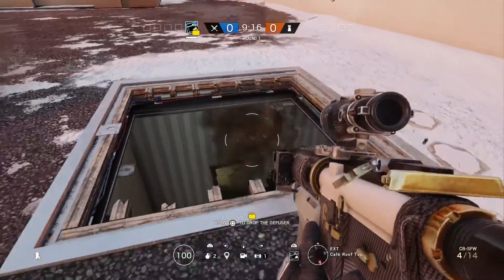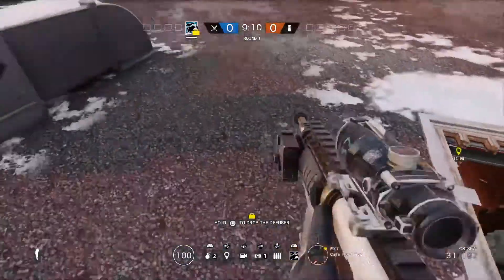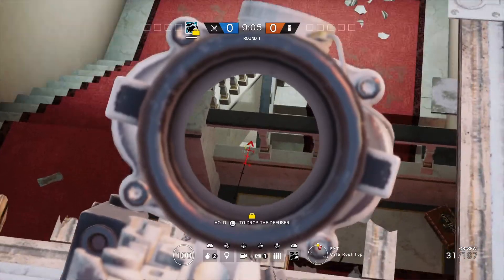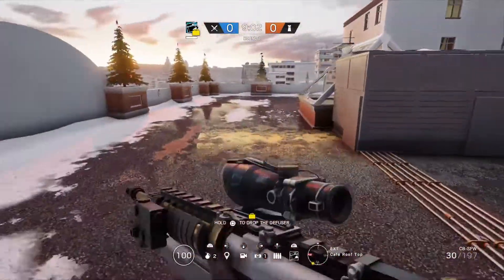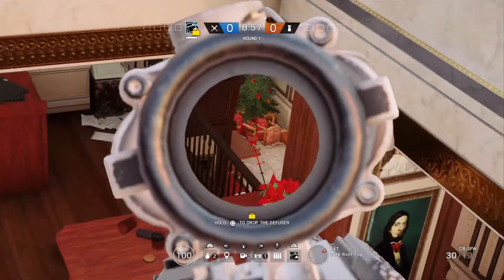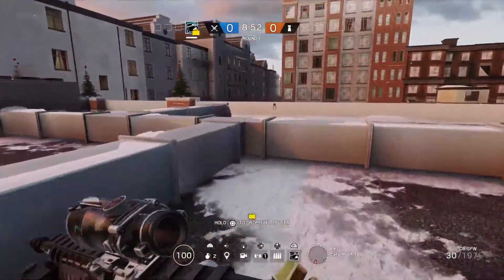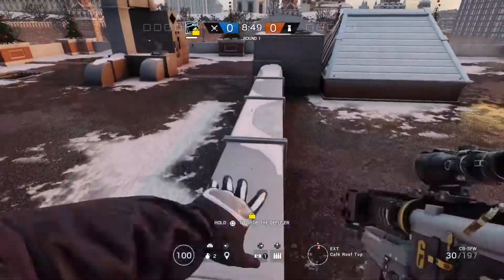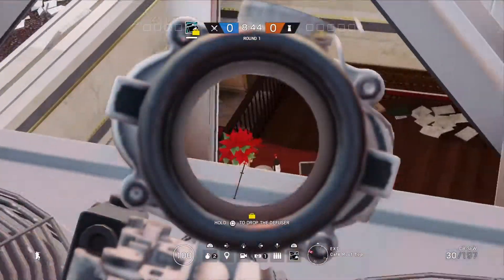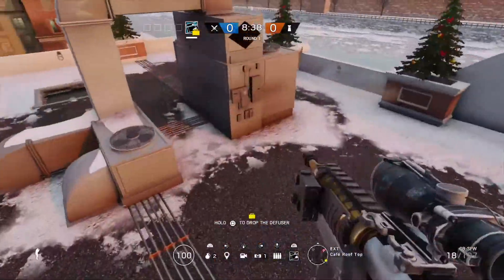I like to blow up this hatch because sometimes there's someone hiding right there and you can shoot them, then obviously look down the hatch to the bottom of the stairs. At the skylight, same thing - make sure you check your skylight, check your freezer, you can look at the second floor lobby. Right here you can get a different, safer angle - sometimes people like to run out that door and you can get an angle on them.